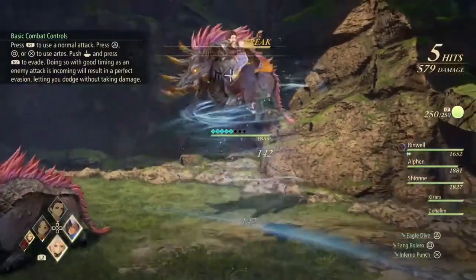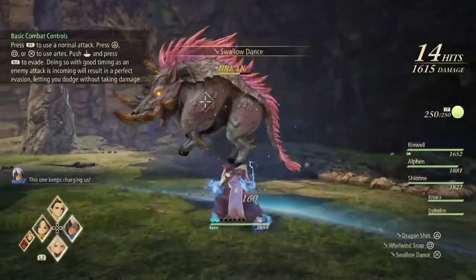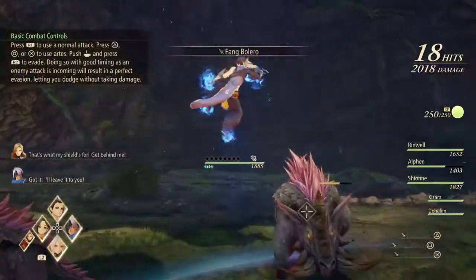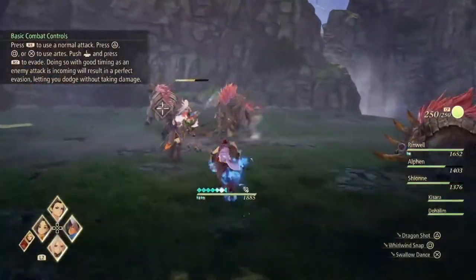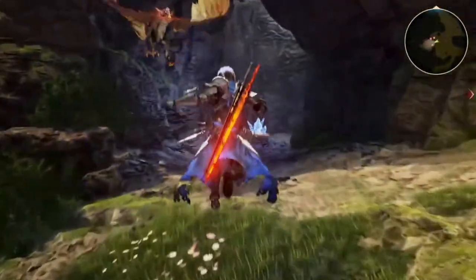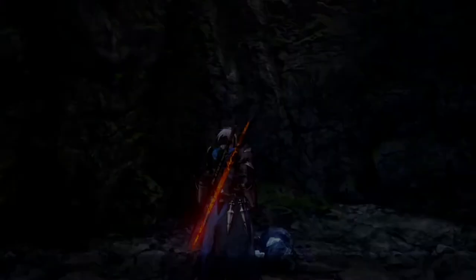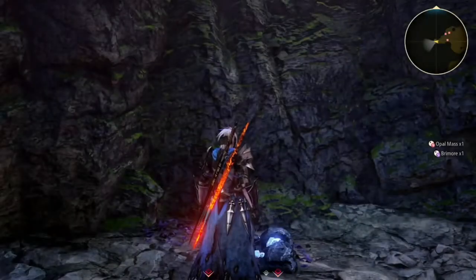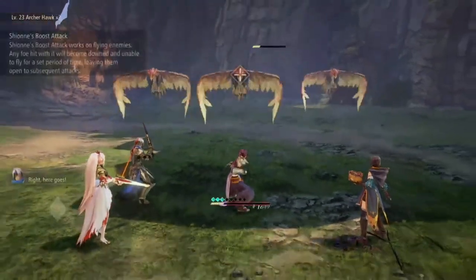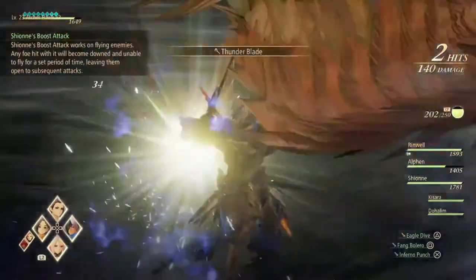Now let's dig into my impressions, starting with the graphics and visuals. First off, I have to say the game looks absolutely gorgeous. I tested it on a base PS4 and on the PS5, and even on the PS4, the game still looked amazing. There were some occasional framerate slowdowns during the more intense fights on the PS4, but nothing significant. The character models also look really good, pretty much like an improved version of the character models they used in Berseria. The new custom shaders really pay off for creating a striking unified look to the characters and environments. The battle animations are also great, which is expected for this series.